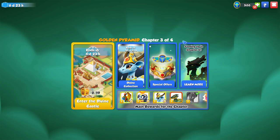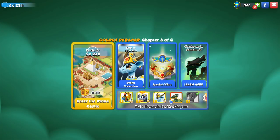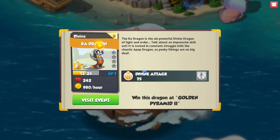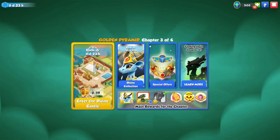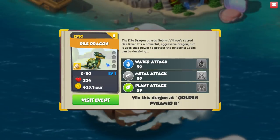We're now in chapter 3 of 4. The main rewards for this chapter: if you finish off the castle event you get the Isis dragon out of the last chest — a very cool divine dragon overall. If you get all of the pieces from part 1 and part 3 you get the Ra dragon, the second strongest dragon in the whole game. You can also get the Palm dragon and one of my favorites, the Dial dragon.